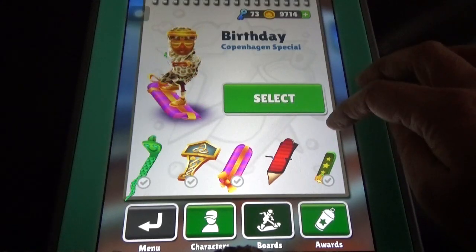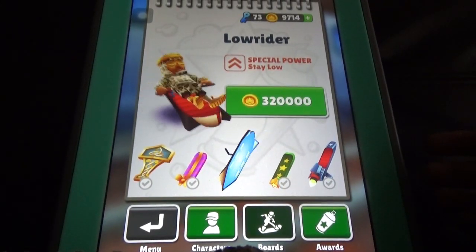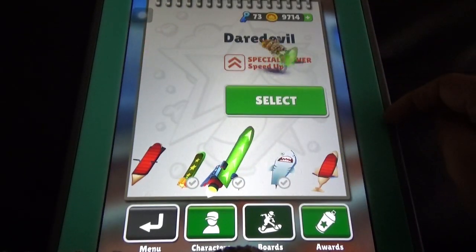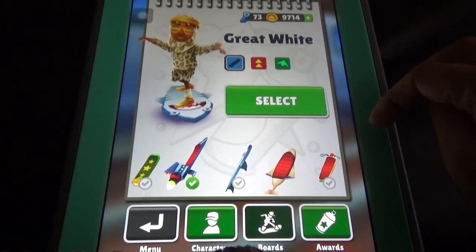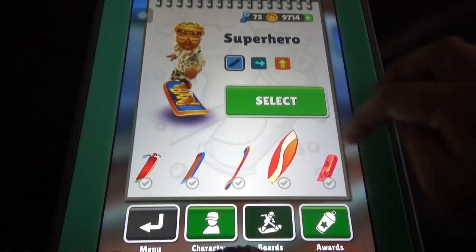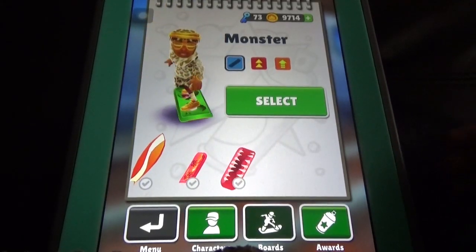This birthday board is also for real money. You can buy coins for real money — for example, 320k coins. You can fly with the Wind Glider board. There's also the Scoot, Los Required, Superheroes, Big Kahuna, Sunset board, and Monster board. There are so many boards here.